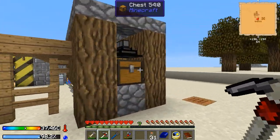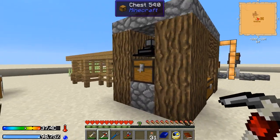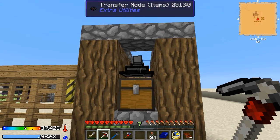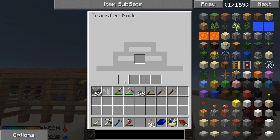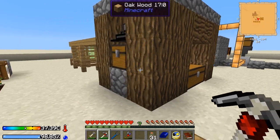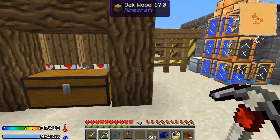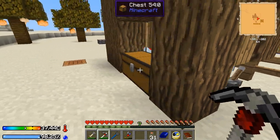I've also went ahead and switched out the item ducts that I used on top of the oak barrels here, and switched it out with the transfer node. I figure if I want, I can actually apply some upgrades to make this go a little bit faster. This is actually working a little bit better. I'm leaving the item ducts on the bottom though, because those are fine.